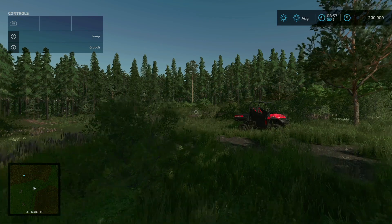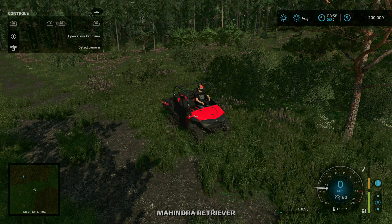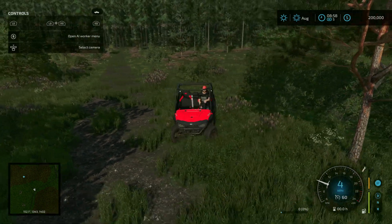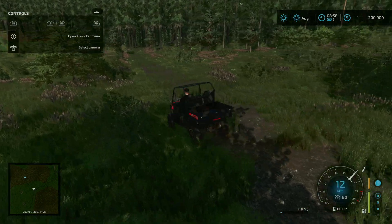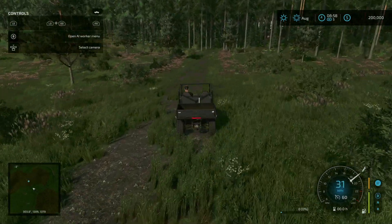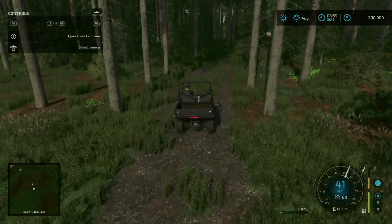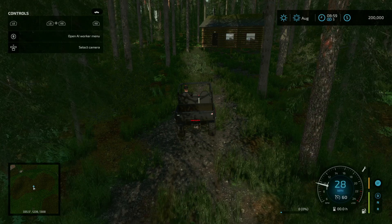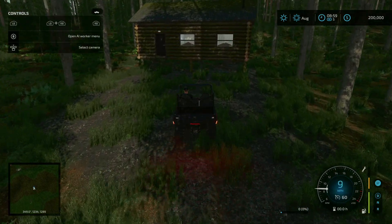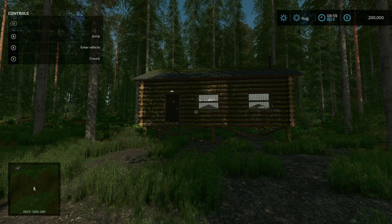Once we get there, we're going to go over all of our starting equipment, and then we will start making our way around. This is our starting home right here. We are here on our starting farm, and under the buy menu under owned items, under medium tractors, we have a McCormick X8 631 VT Drive, a Fendt 724 Vario, and a Massey Ferguson 7S 210.